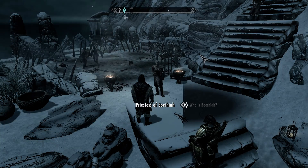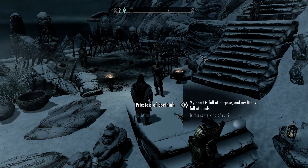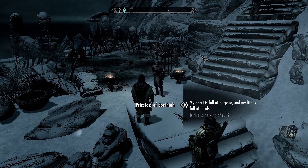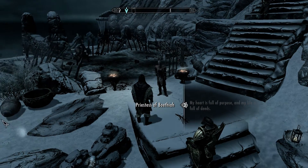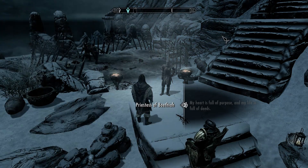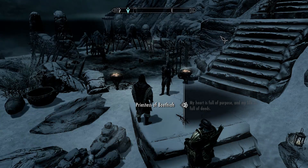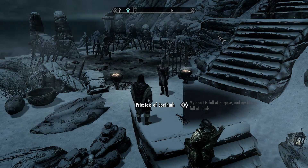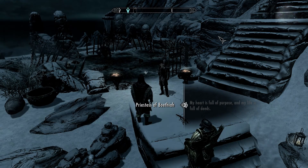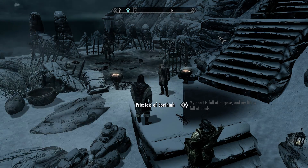'His hearts are full of purpose, whose lives are full of deeds.' Yeah, my heart's full of purpose and my life is full of deeds — my sole purpose is to get Daedric Artifacts. 'If you desire a glimpse of our Dark Mistress, then this is what you must do. First, prove your tongue can wield a lie. Find someone, gain his trust, lead him to the Shrine. Next, instruct your Thrall to touch the Pillar of Sacrifice.'